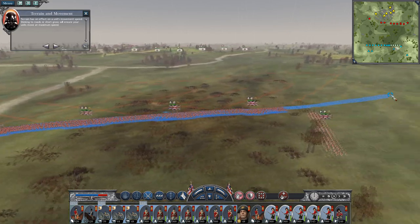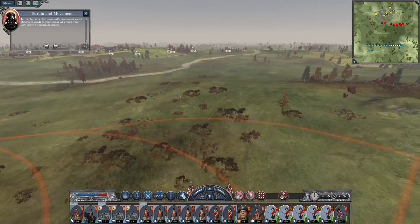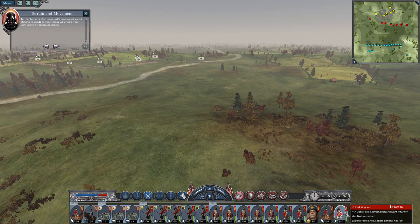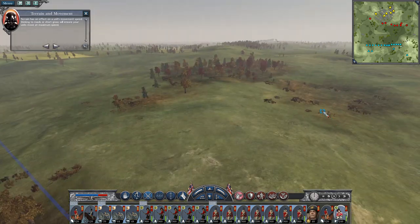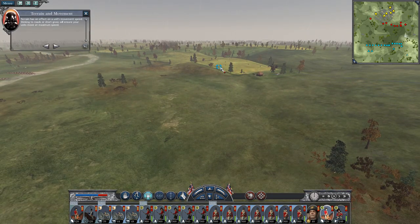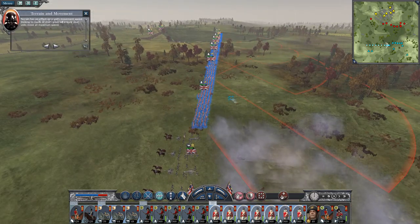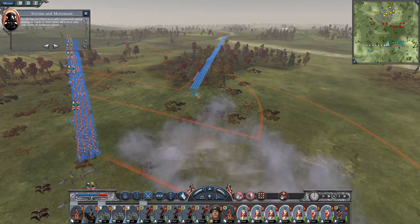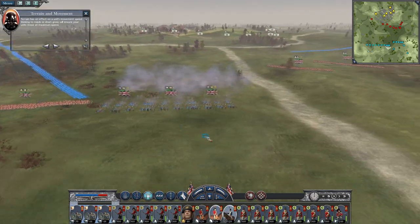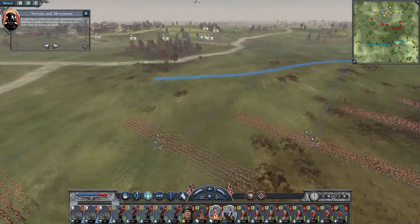Sticking to roads or short grass will ensure your units move at maximum speed. Let's push my Highlanders up to secure this hill. I should really have looked at where the AI is placing their cavalry, to know where the best place to deploy mine is. Let's move up and capture the road and bring this wing further round. Let's bring my cavalry over here. Running my Highlanders into position.